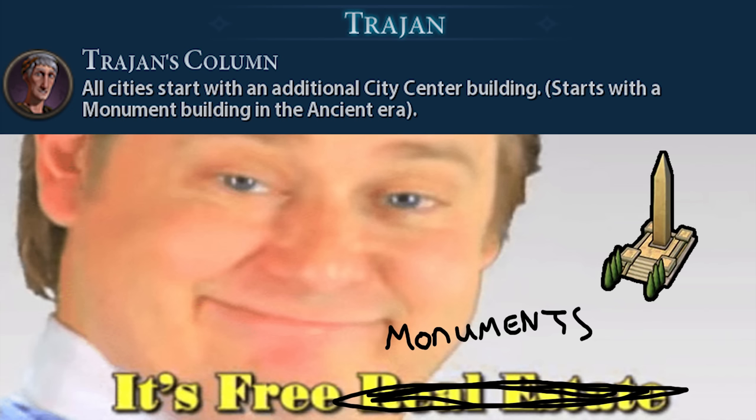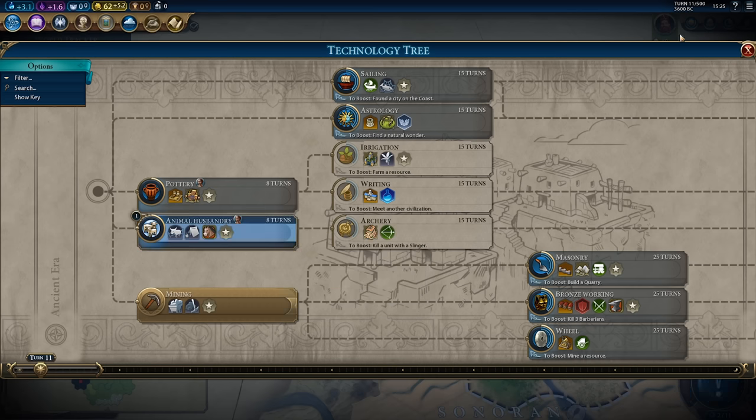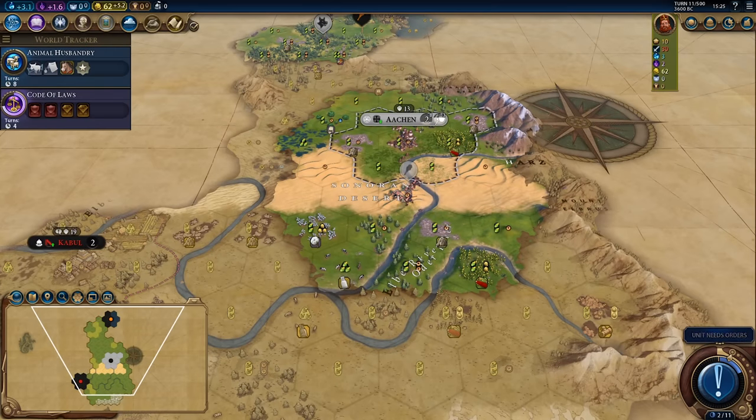Astute observers will note that Rome doesn't have to make this choice at all, considering all of their cities start with a free monument. But aside from that outlier, let's take a look at what monuments and granaries actually do and why we're comparing them.